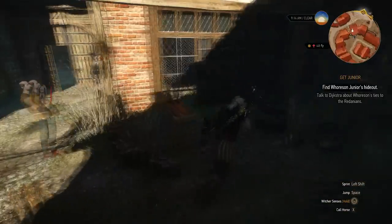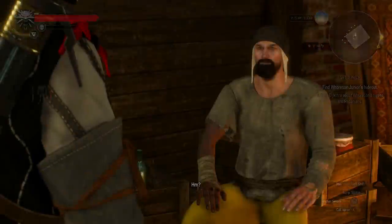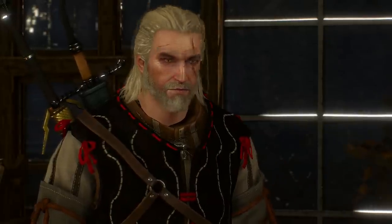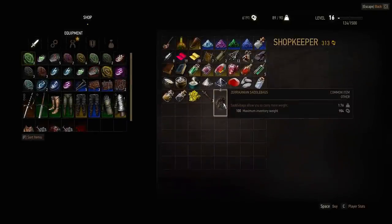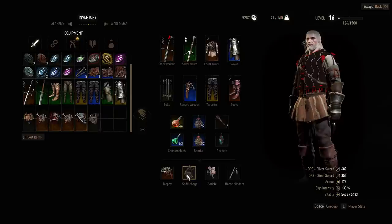Enter this house. In here is the merchant that will sell you the Sericanian Saddleback, which increases the weight capacity by 100 on top of the 60 Geralt is able to lift by default. Now buy this sweet piece of leather, have your horse equipped, and enjoy the 160 weight carry capacity. Happy hunting!